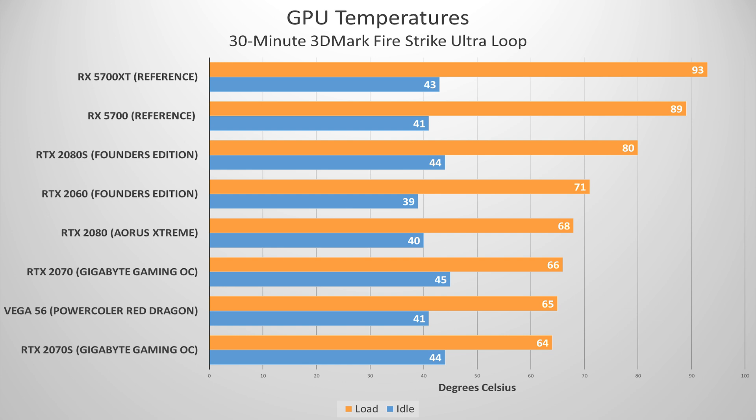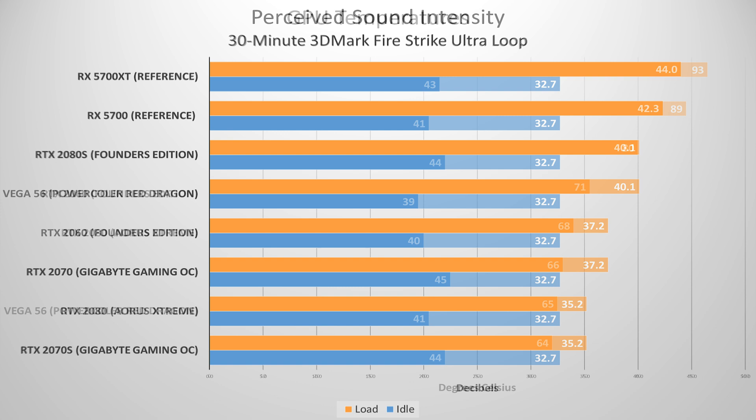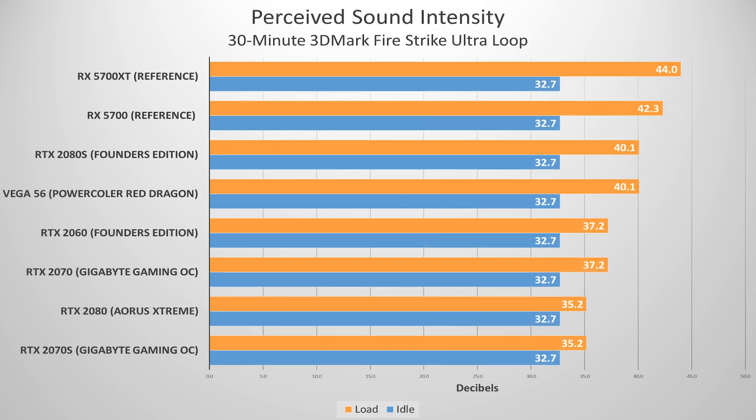The three cards to focus on in these charts are the 2070, 2070 Super, and 2080 Super, since we expect the original 2080 to be phased out. The two 2070 variants use custom Gigabyte boards that remain cool even under load. We should expect the same for an AIB 2080 Super, so this isn't necessarily apples to apples. Sound intensity is a byproduct of thermals, so hotter cards should run louder. You can find our test bench detailed in the video description.